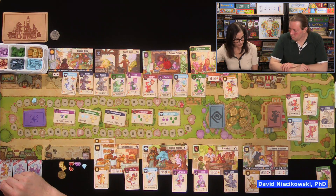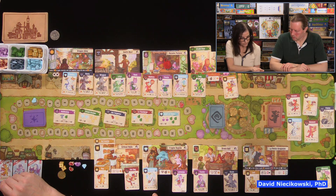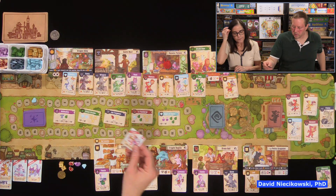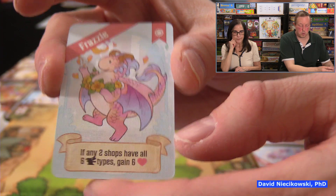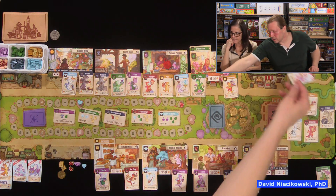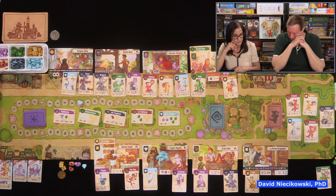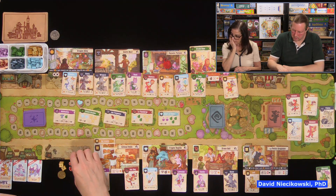Julie gets two diamonds and one potion, then fires up a swap dragon. She swaps so that two shops now have all six artisan dragon types, triggering her sun fancy dragon for six reputation. At the end of the game, coins are also worth one reputation each that you don't spend.